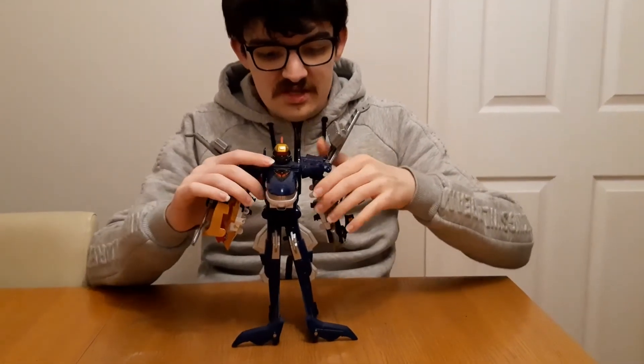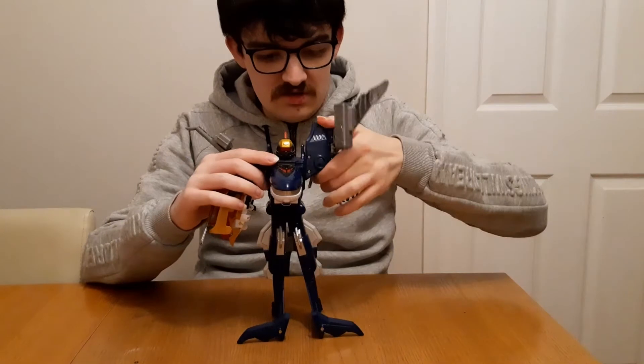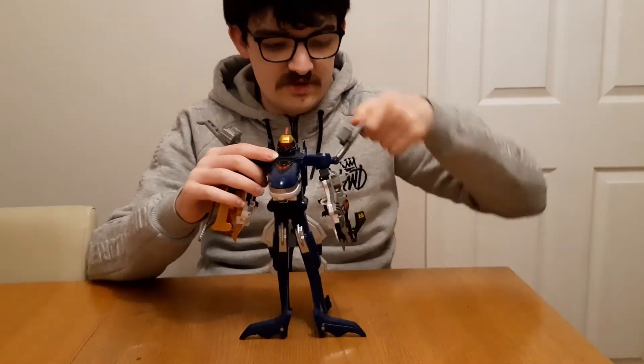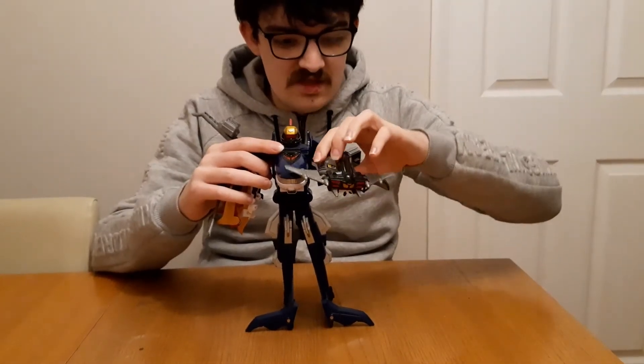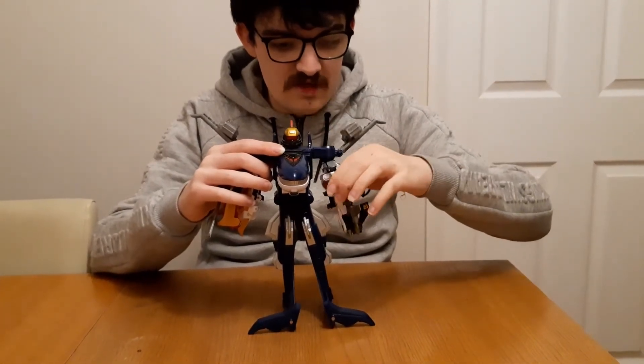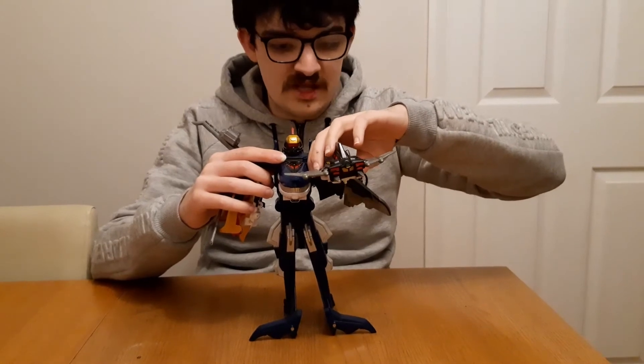For articulation in this mode, the shoulders can move back and forth, the wings can move up and down, and the circular connector peg on the Tiger Jet and Falcon Copter allows them to swivel forwards like so.